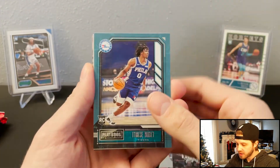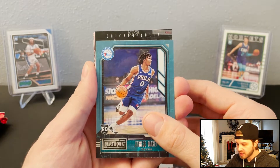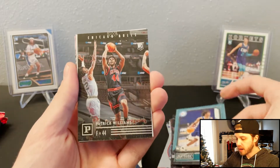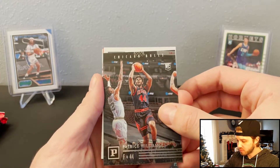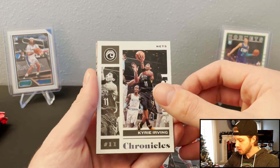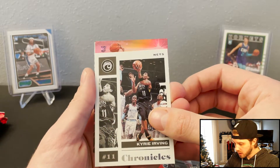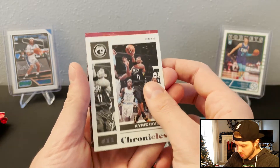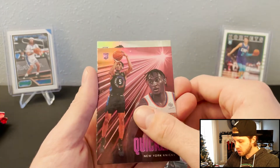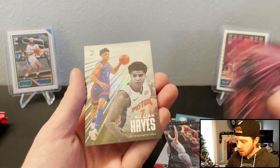I love doing these Chronicles — they are a fun rip. Lots of different cards, lots of different artwork. Another Maxi. Another Patrick Williams — can't wait to see him play again. Irving. Then we've got a pink. Nix. Manuel Quickly. And then Killian Hayes.